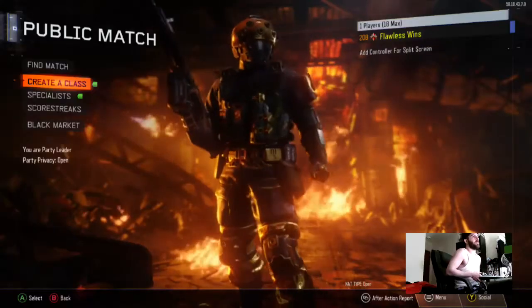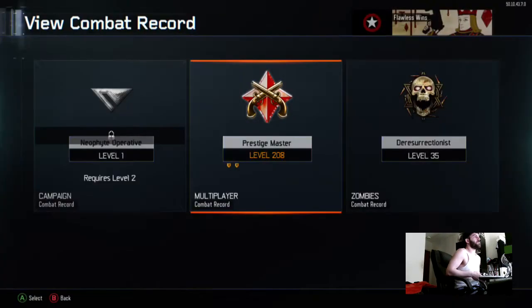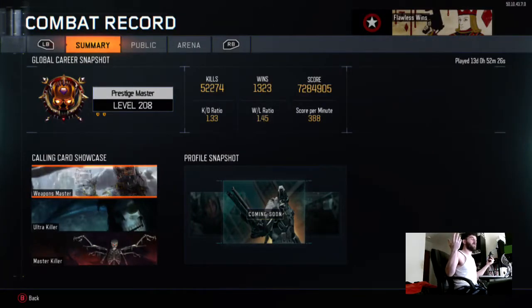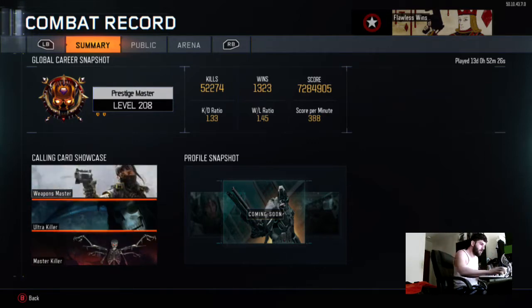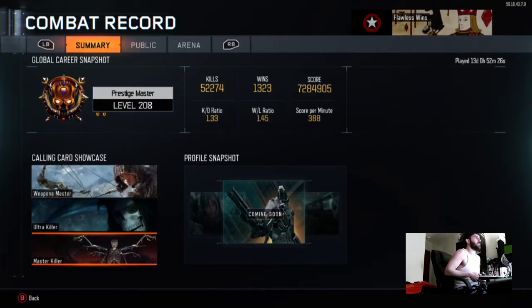So without further ado, here are my stats. We got Weapon Master, we use all the different specialists, Ultra Killer, got the eight-man, Master Killer. 52,274 kills at the moment, 1.33 KD, 1.45 win/loss, 388 score per minute.